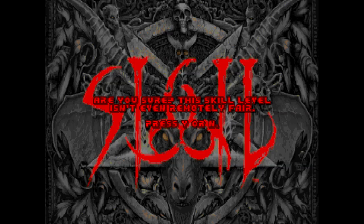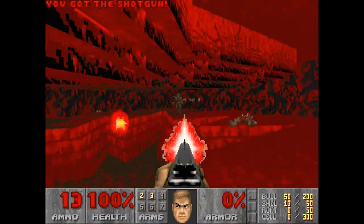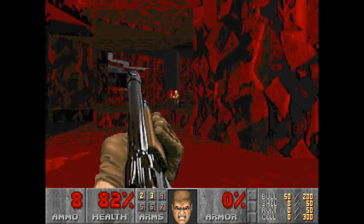Hello and welcome to my Nightmare playthrough of Ultimate Doom. This is Episode 5, Sigil. First things first, just hide here. Take care of all the imps. Take care of the hit scanners. Now we can make a move.